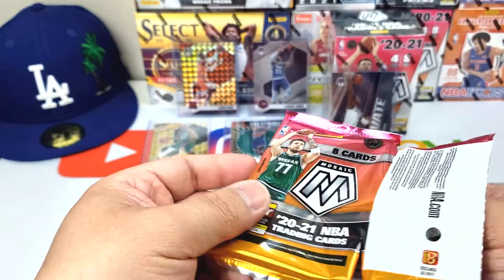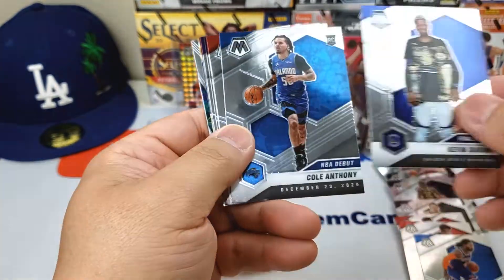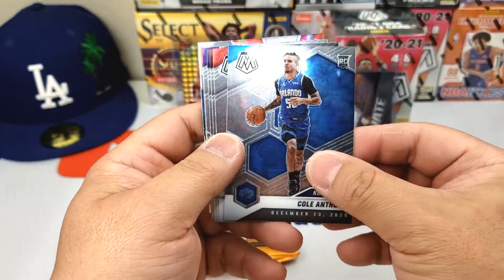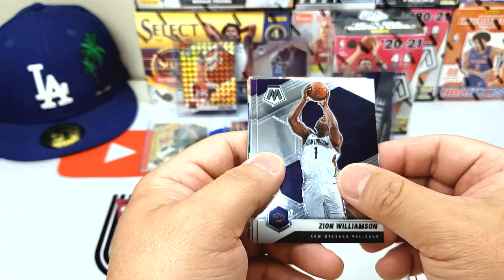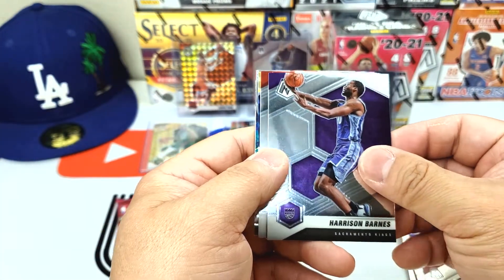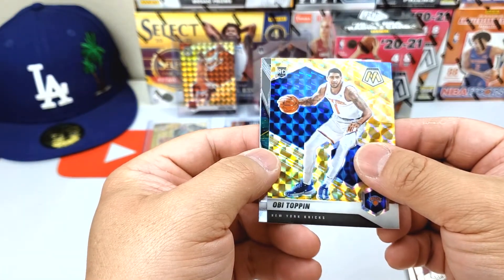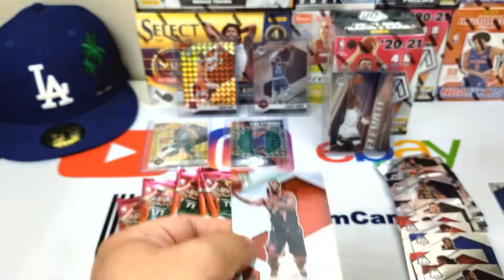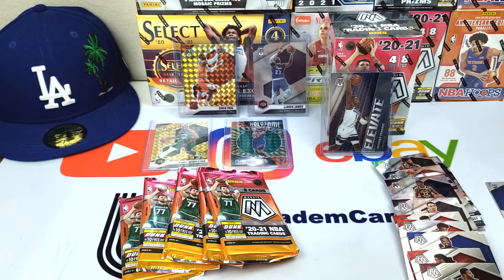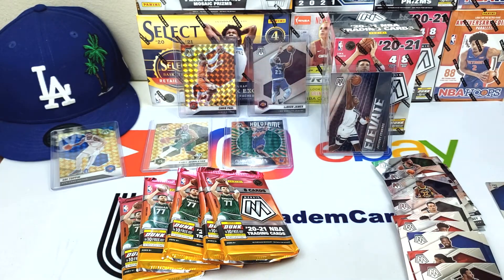Okay, third pack, let's keep it going. Kevin Durant, Cole Anthony rookie card — nice. Kobe White, Larry Nance Jr., Zion — nice — Harrison Barnes, Cam Reddish, Obi Toppin rookie card yellow — nice — Kevin Durant Will to Win, and Kyle Lowry silver. Yeah, we're calling this the best box I've opened up so far, I'm calling it already. Getting way better stuff.